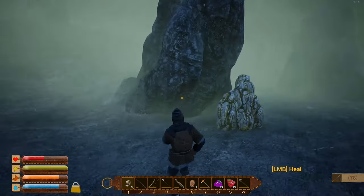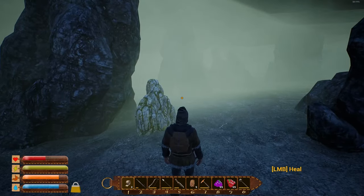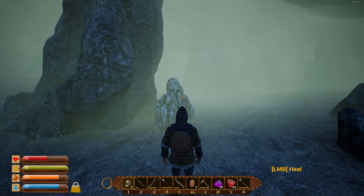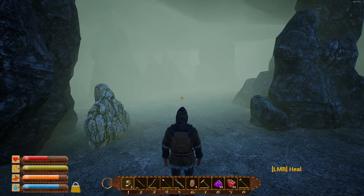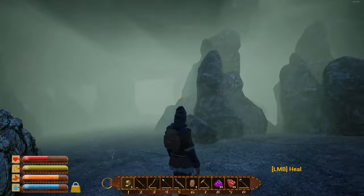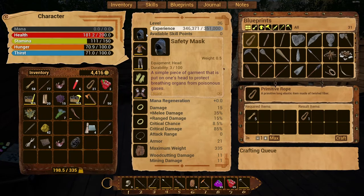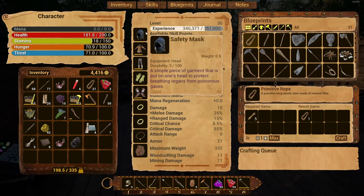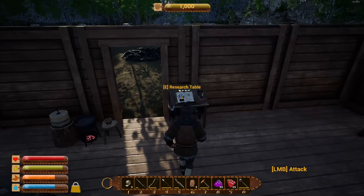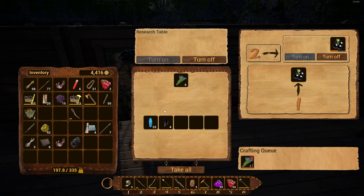We grab some sulfur and head back to base to put together equipment repair kits and bring back a bunch of healing potions so we can try to come back and survive — we're obviously going to need a lot of both. Back at base, we notice the safety mask takes damage over time while breathing in the poisonous gases. We go ahead and research the new flowers we found and queue them up.